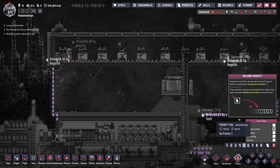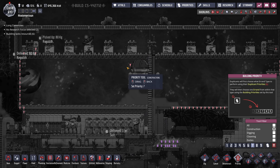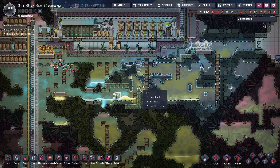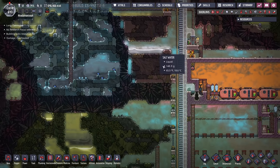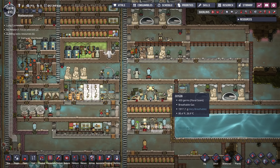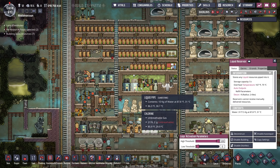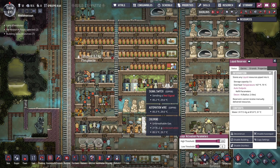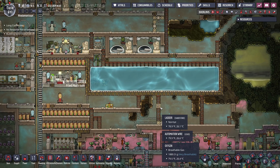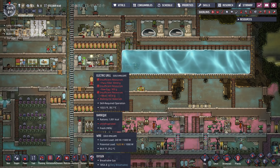I'm going to focus on the upgrades to this observatory for now — trying to make it so that it's on two separate power grids, and then to run the nullifier. About the nullifier, I have to decide what my coolant will be. I don't have a lot of good options to be honest. I have petroleum, which could be my coolant line — yeah, that might be the best choice.